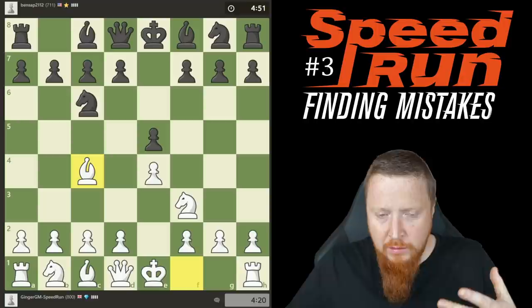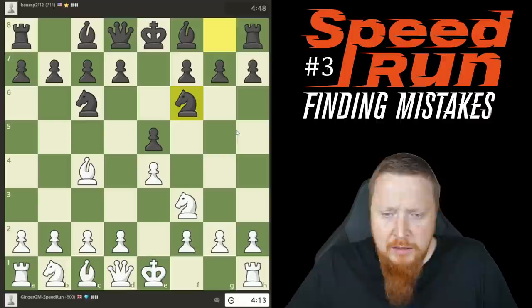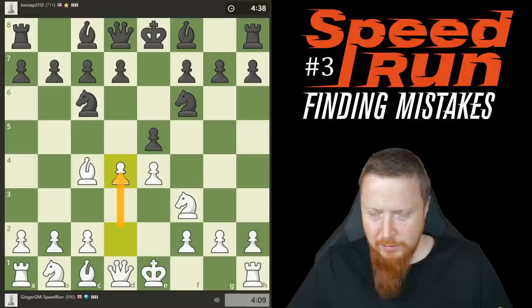This is a very normal position — the Italian — and my opponent is playing all the right moves so far. Here I'm going to play d4, which in this position is aiming at the Max Lange Attack. This is a very sharp move, and often at lower ratings opponents may not be used to these kinds of openings.